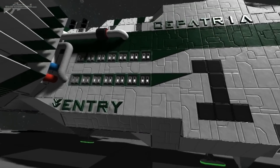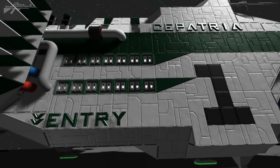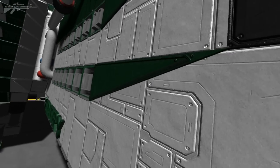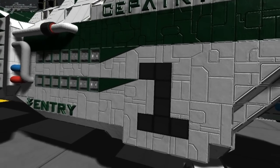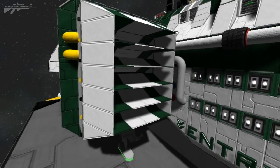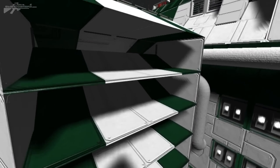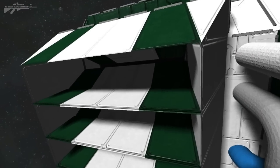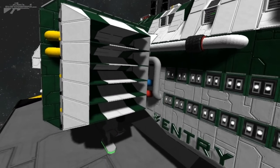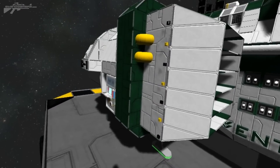Now if we move down the side, you can see quite a bit of detail here with the thrusters. There are also some external blocks and panels added to create the curves and shape, leading into the number one engine bay. As we enter the first of the two engine bay cells, you can see how it's thinned out and used angled and ramp blocks to create this really beautiful vented effect that leads into the rear of the engine bay.